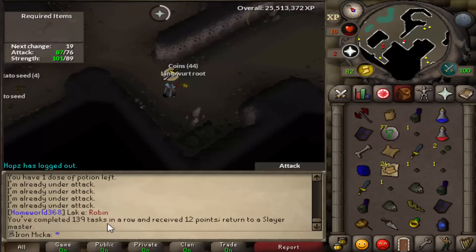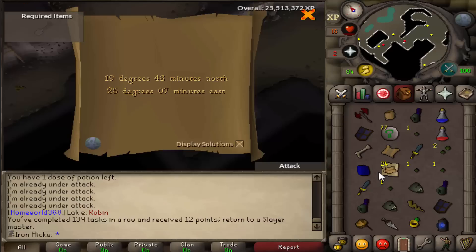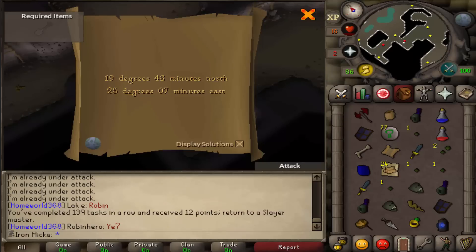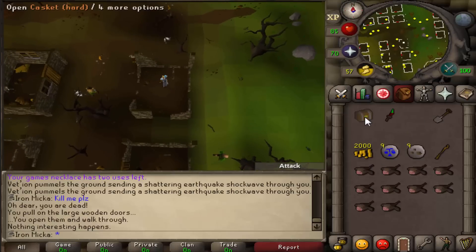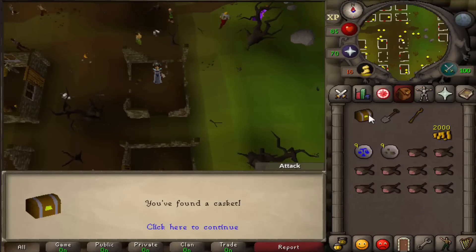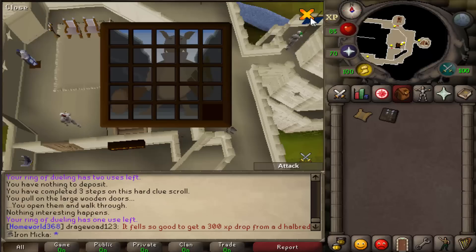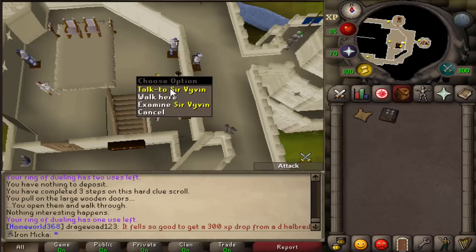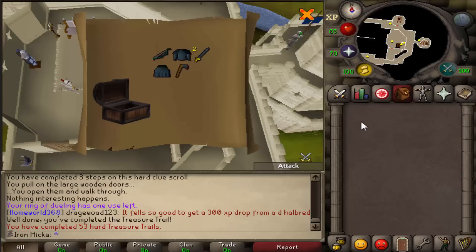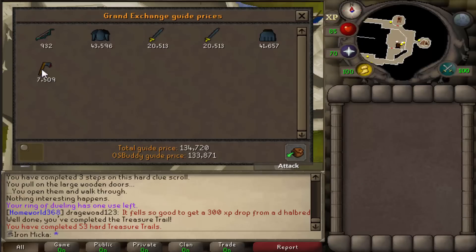Now that is another Slayer task done, and we got ourselves a long bone as well as a hard clue scroll. Let's go on and complete the clue, and grab another task from Duradel. This time for real — this is going to be the reward, fingers crossed, let's go. A pretty decent hard clue scroll right there — 140k, not bad. Nice alcheables, pretty good.